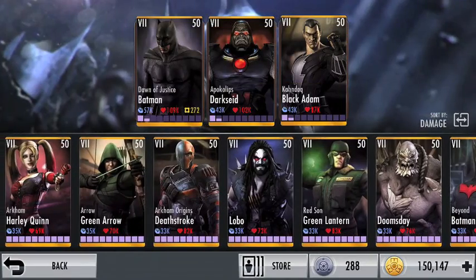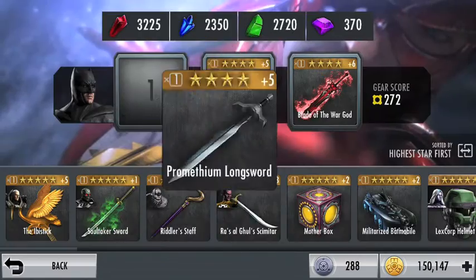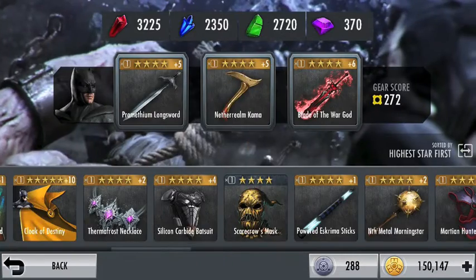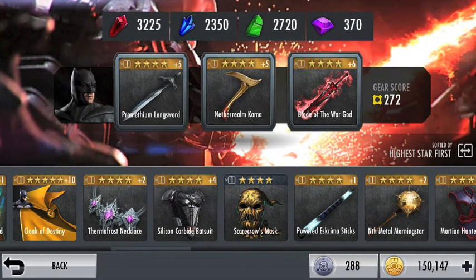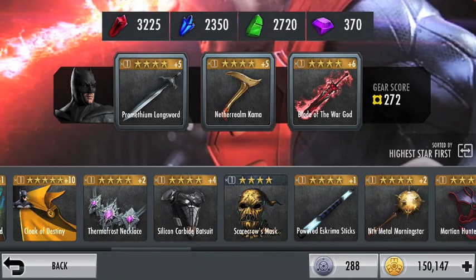Once you do all that, the next thing you want to do is fuse the following gears. You're going to want the Prometheum Longsword, which is Deathstroke's gear — that brings more damage and crit to your basic attacks. Another one is the Powered Esgramma Sticks, which is Nightwing's gear. You can also do the Netherrealm Kama, which does the same thing. The last one is Ares' Blade of the War God, which also does the damage and crit boost. Basically, you want three gears that boost damage and crit — they all work together and you get a major crit boost.